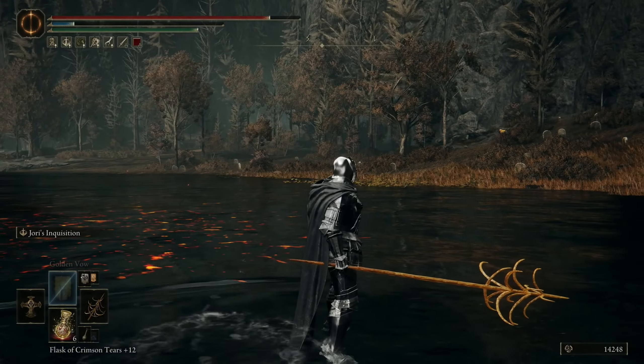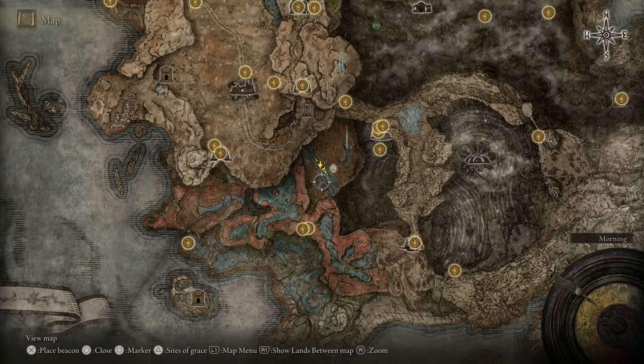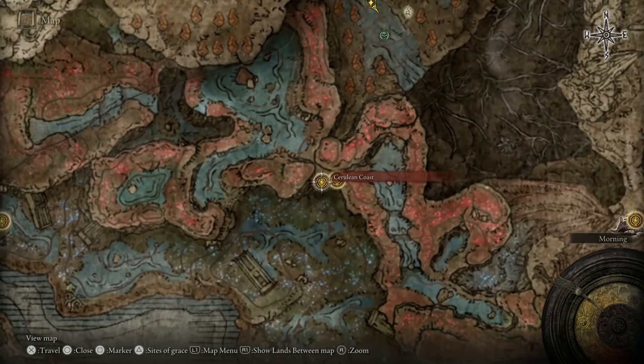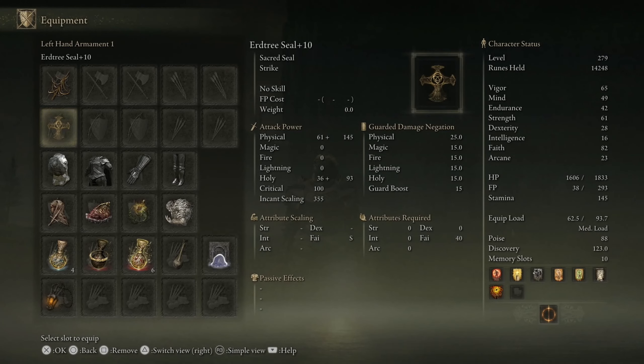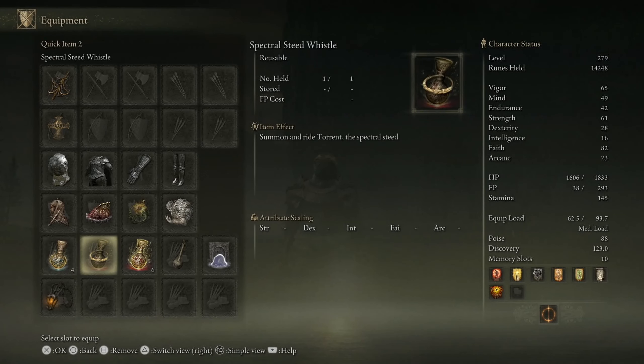Now how do you get it and some tips for the fight. This is the location of the Furnace Golem, and we're going to go to Cerulean Coast — it's very nearby. For the build I brought some fire resistance gear and also increased damage, for my weapon and also for the crit when you do the attack to the face.